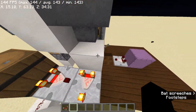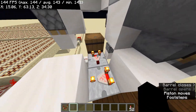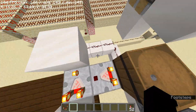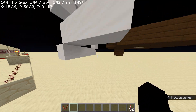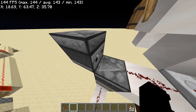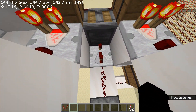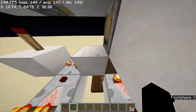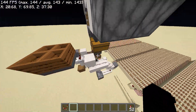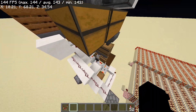When it gets low enough, it turns off this comparator because it gets locked by this, which turns on the redstone torch, powering our observer clock over here, which is on a 3 redstone tick delay — could be on a 2 redstone tick delay. I just found that a 3 tick delay works best for it not to break.